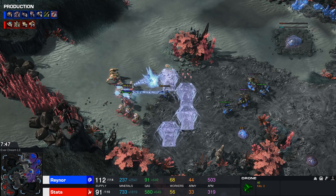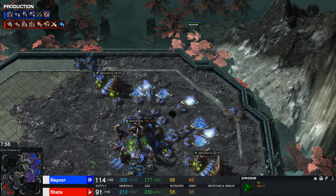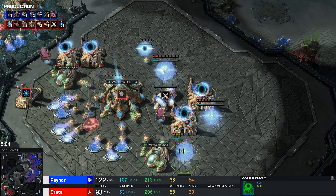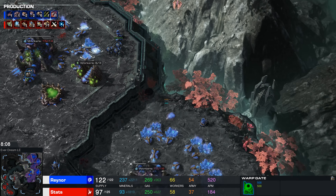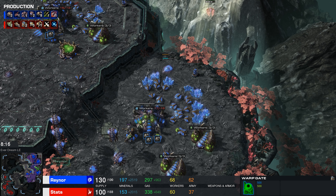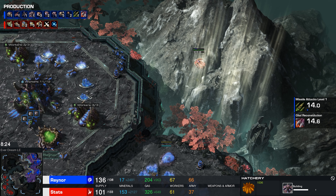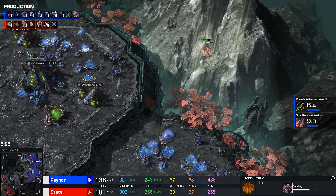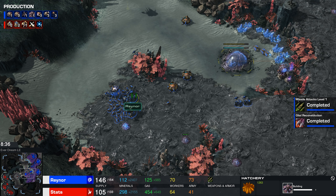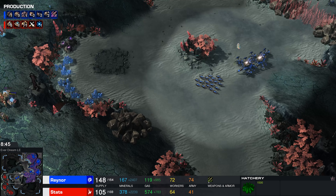I would be a little bit worried. He just made so many workers, probably assuming a third base is there, but he hasn't actually seen it — that's a little bit of a gamble. If this had been an eight-gate two-base all-in, this would have been a disaster. Additional gateways are coming up, but those are obviously after the third Nexus. He's even started up the fourth base. I guess he realizes that if it was going to be a two-base all-in it would have already hit — so since there's no scary units approaching, there has to be a base out there somewhere. Still, I would have liked to see him confirm that.